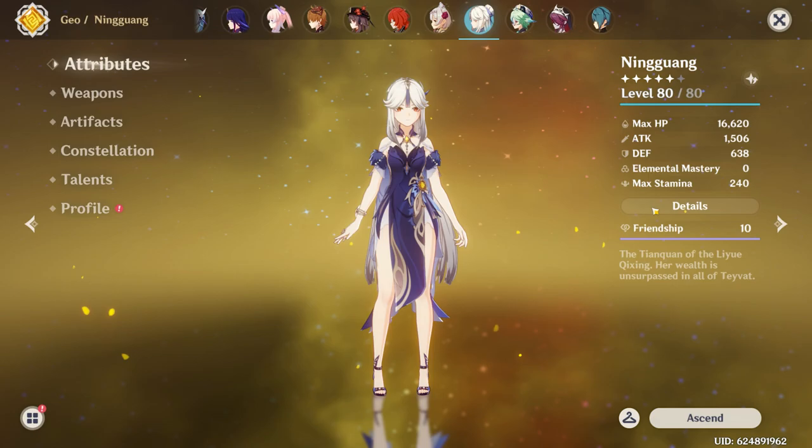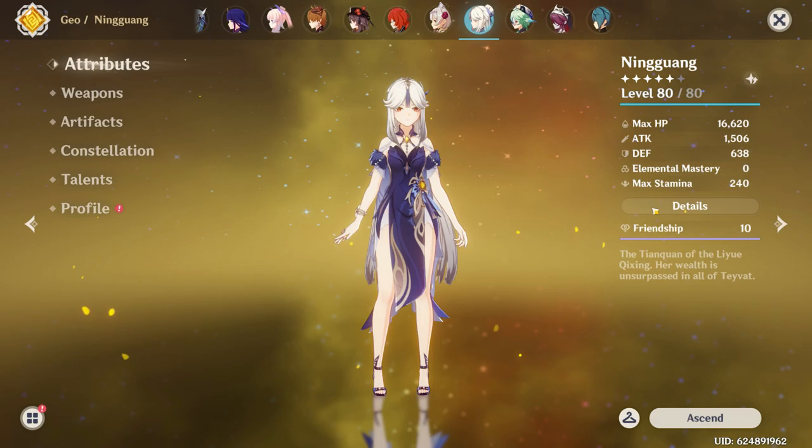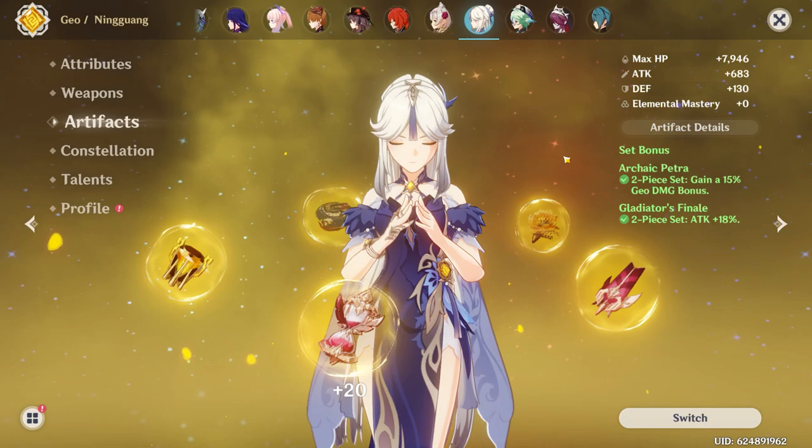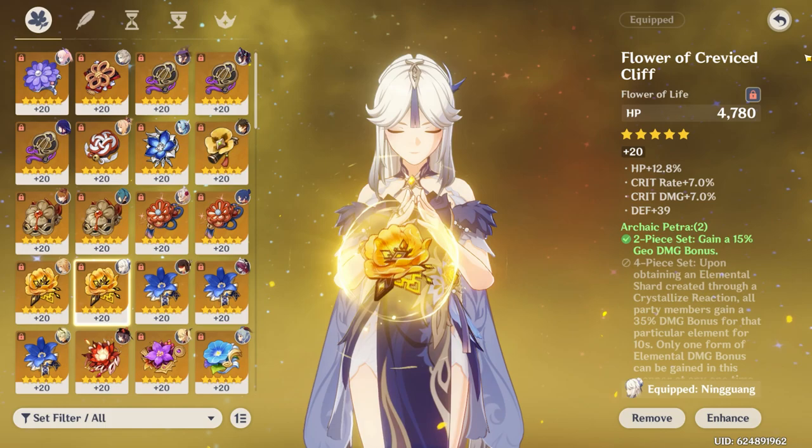Next up is Ningguang, running 65-159 Crit Rate and Crit Damage. The weapon is the Solar Pearl. Artifacts are two-piece Geo and two-piece Gladiator's. Constellation 6, talents are 8-7-10.